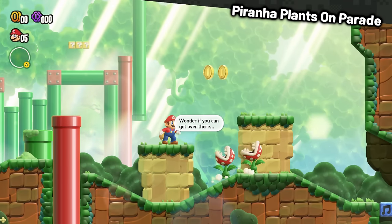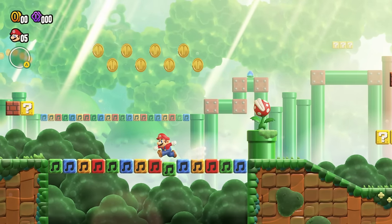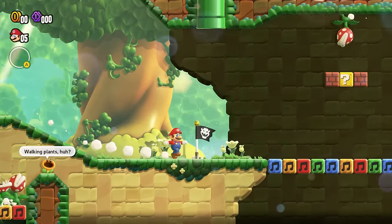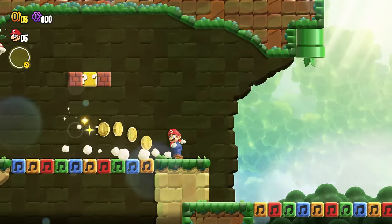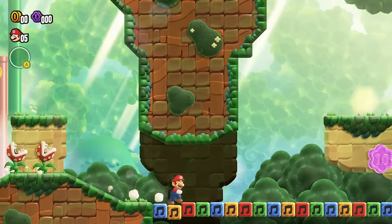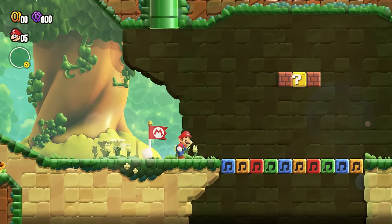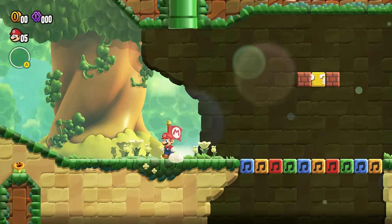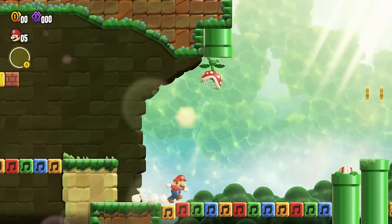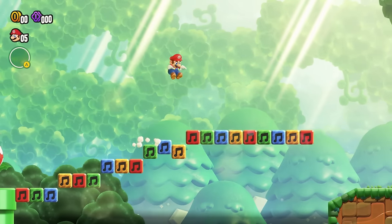Piranha Plants on Parade is up, and this one was actually not too bad. You've gotta be careful not to bounce on the musical note blocks to avoid the coins up above, but it's all good. After the checkpoint flag, there are some blocks that give out coins when you stand on them — so now I'll be paranoid about every single one of these musical blocks. I had to do one scary jump under the blocks, but if you run fast enough, it is possible. There are more musical blocks with coins near the end, so make a big jump and you'll reach the flagpole.